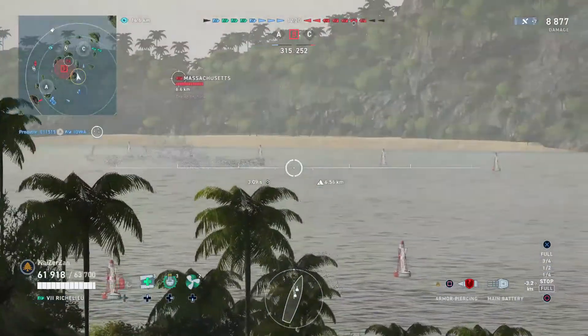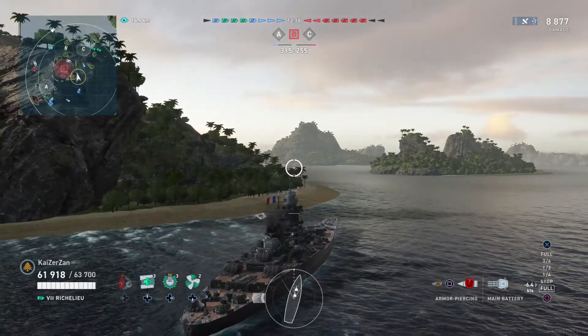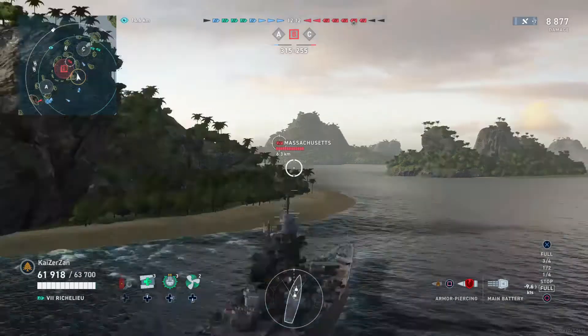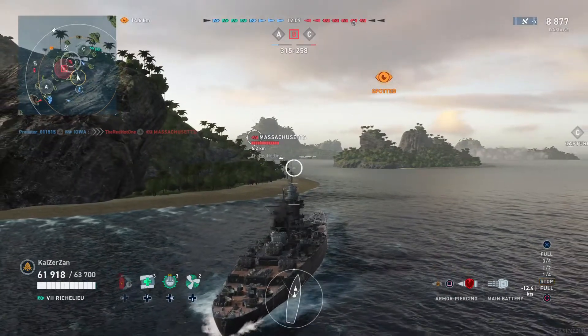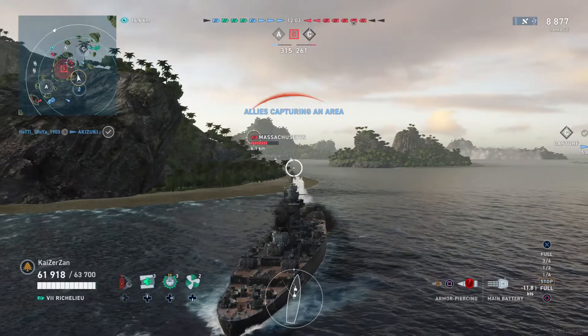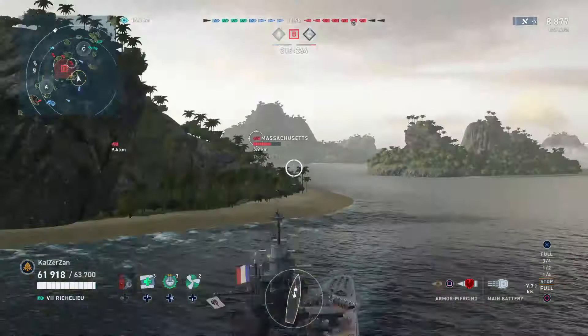It's a Massachusetts, and he is looking straight at us. Now we're just going to reverse a little — just a little, not too much — just so we have more island cover to protect us in case there's a battleship behind the Massachusetts. We do get spotted there, which is very unfortunate, but if we continue to keep reversing we should drop spot — we drop spot eventually, which is very nice.